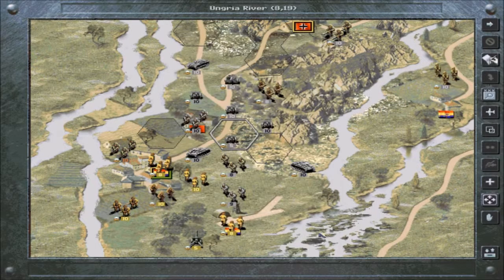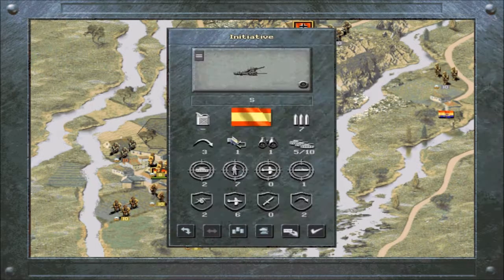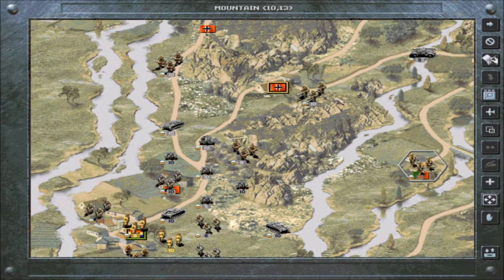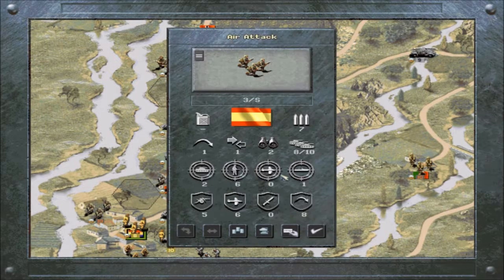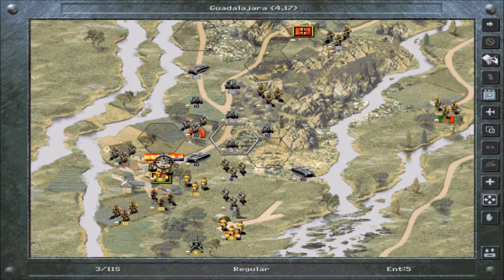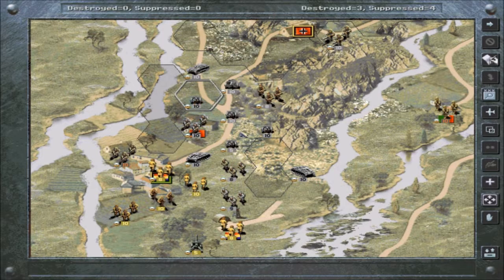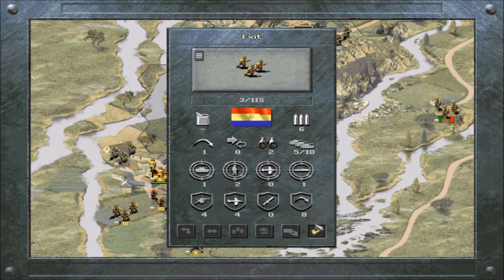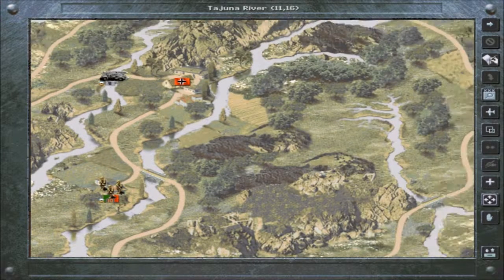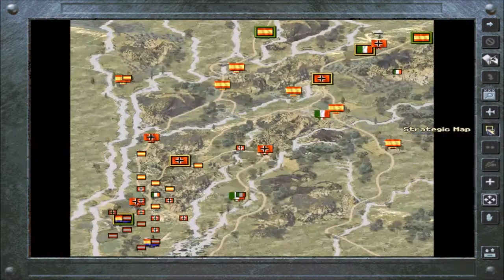Since we have four turns left to get a brilliant victory, I am going to get as many towns as possible and get as much prestige as possible. Let's blow them up, get them weakened. If I can take this airfield, I believe that's all I need to do.